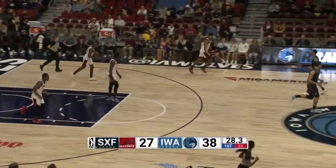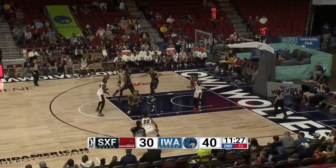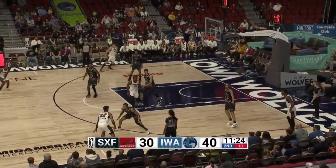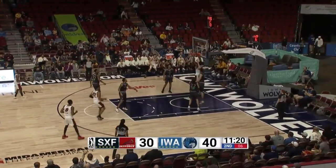Shot fake, got Rowan to fly by and then just reset the feet. Back to Hutchinson, tough grab but he's able to secure it. Left-hand dribble to that right elbow, great bounce pass.